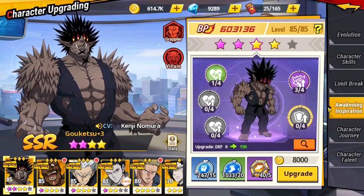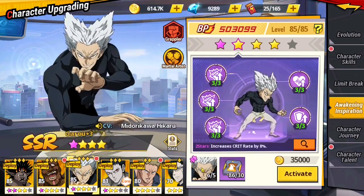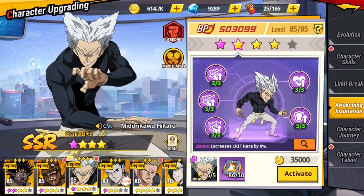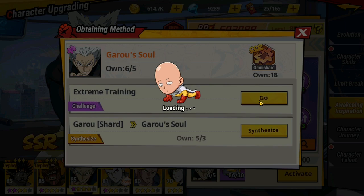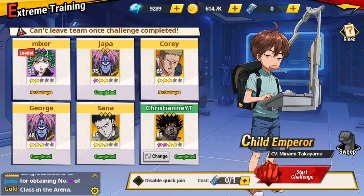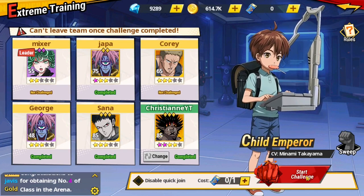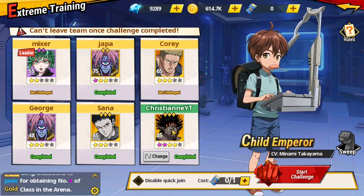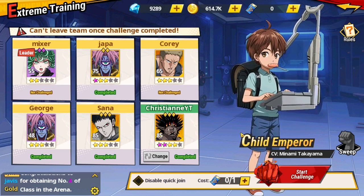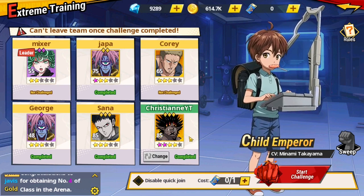Now let's answer where to get purple character shards. Rather than regular character shards, you'll need purple character shards, which are acquired through extreme training. The difference is that purple character shards have a 100% drop rate. Every three battles in extreme training, you are guaranteed three purple character shards per day for whichever character you chose to deploy.